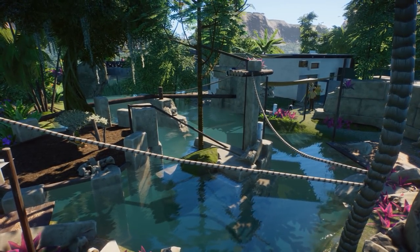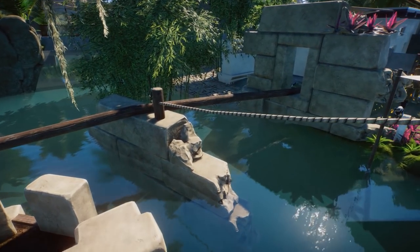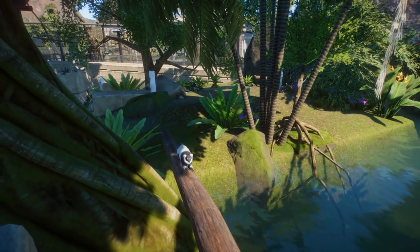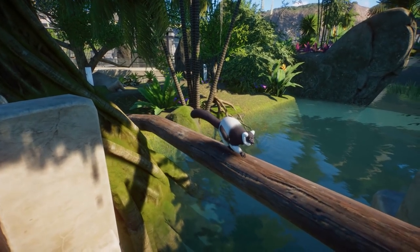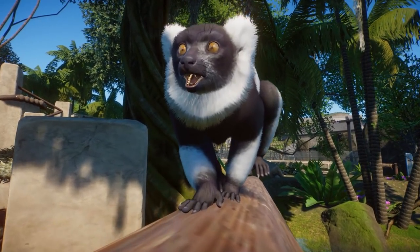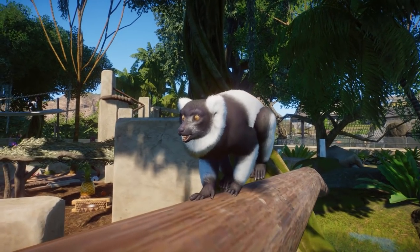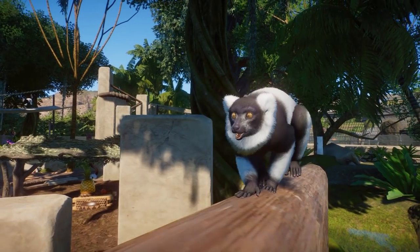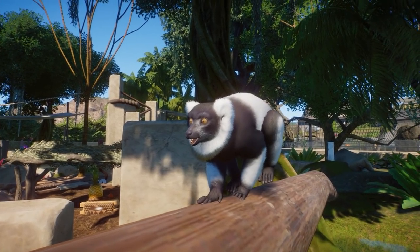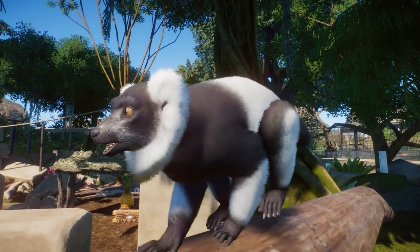We got some little things in the update, and this is actually pretty cool. You can see one of those things that was rumored for a couple of days now running in front of us — that is the black and white ruffed lemur, which is critically endangered. It made its way into Planet Zoo, and oh boy, it looks so cool, really really good. It easily became my favorite lemur in the game. I kind of dislike the red ruffed lemur for whatever reason — sometimes you just don't have to explain things, it's just the way it is.